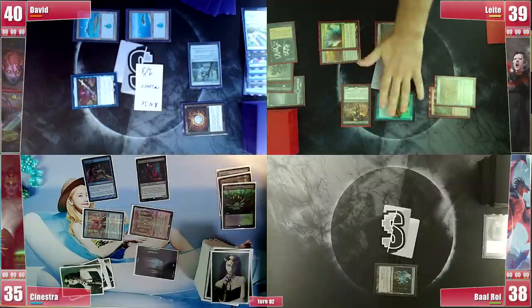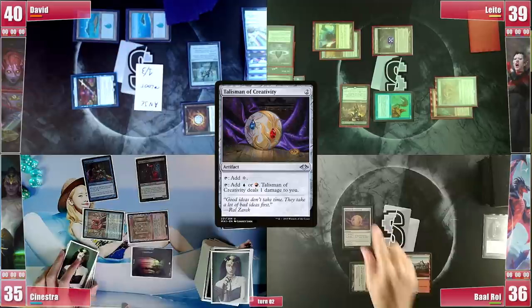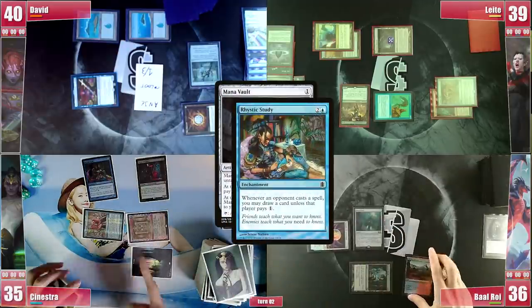He attacks Sinestra with the Drake and passes. Baal plays a Shivan Rift and then casts a Talisman of Creativity, not paying for the Study. He then casts a Mana Vault and pays for the Study before passing.